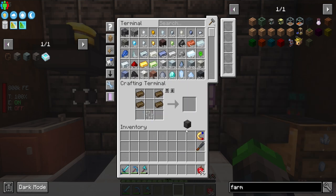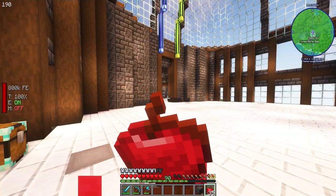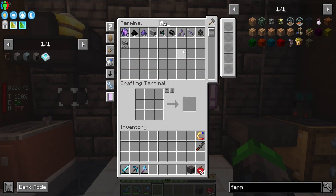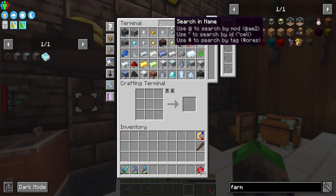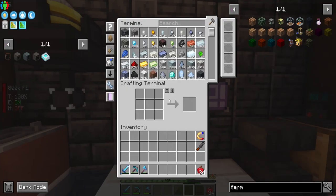We can make it — yeah, I think that was worth it. Hopefully that thing I used wasn't super important. Octatic — there we go. And there's the slice and splice!